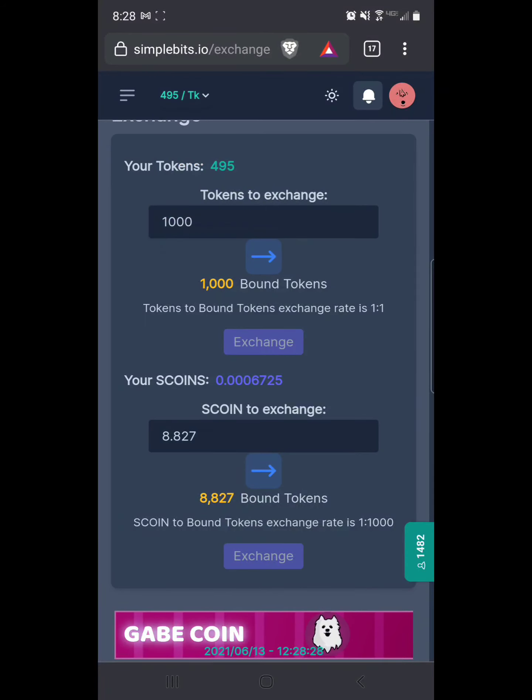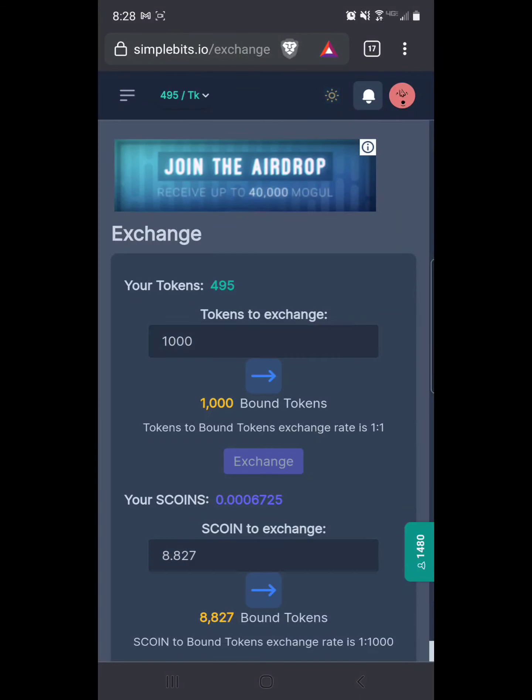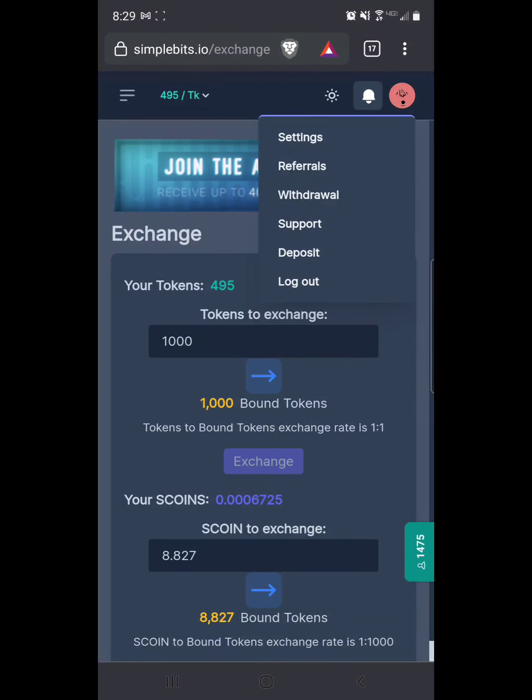To withdraw, look at the top right-hand corner of the screen — you've got the option for dark mode, notifications. When they first did the reboot I posted my referral link somewhere and actually got a referral contest reward — it was like 50,000 unbound tokens, so I used it to get a bunch of hardware. That was a nice little win but it only happened once. Click the little icon up there and you'll see settings, referrals, withdrawal, support, deposit, logout. We are going to withdraw today.